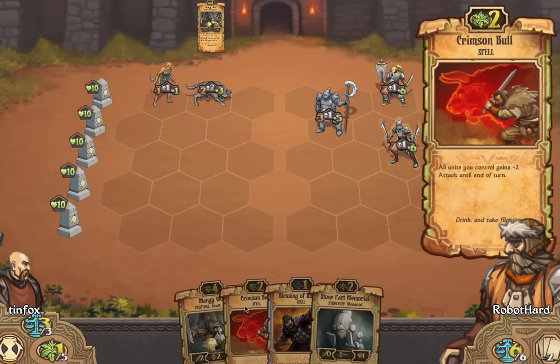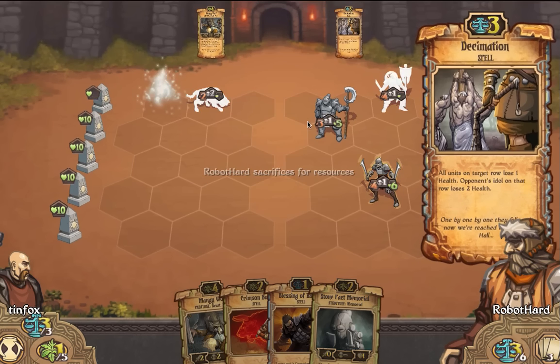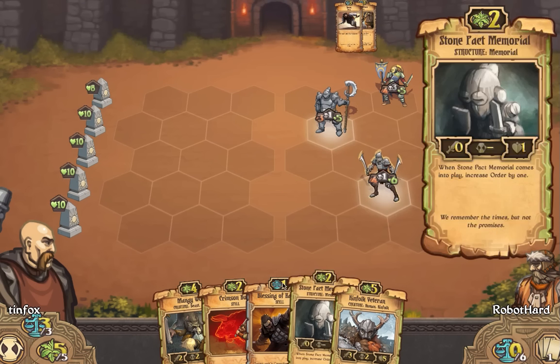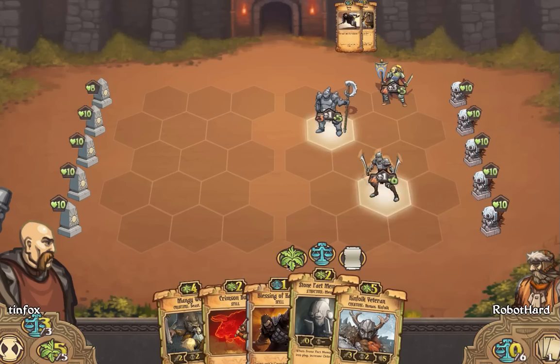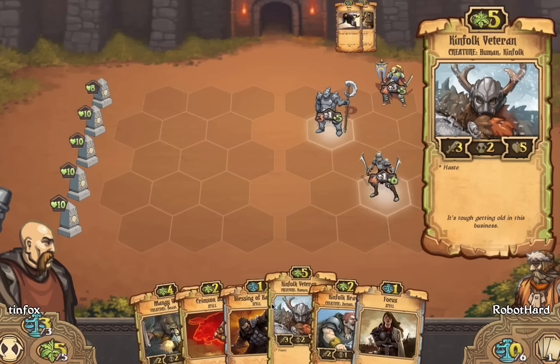Maybe next turn we can Mangy Wolf Crimson Bull. Ouch — speed, ouch. Yeah, we're getting owned by the AI. We don't really need a Stone Pack Memorial anymore. In a very odd spot here. I don't think I've been worked over by the AI this hard before, or at least in recent times.